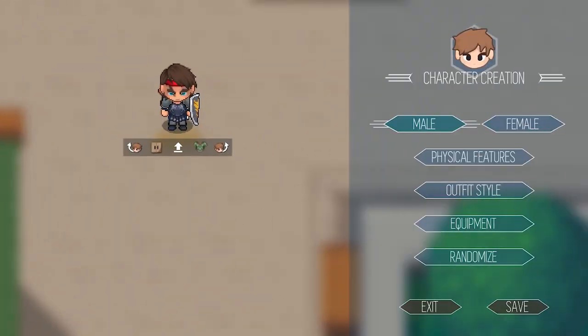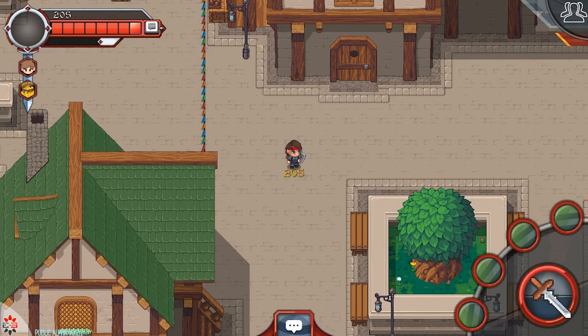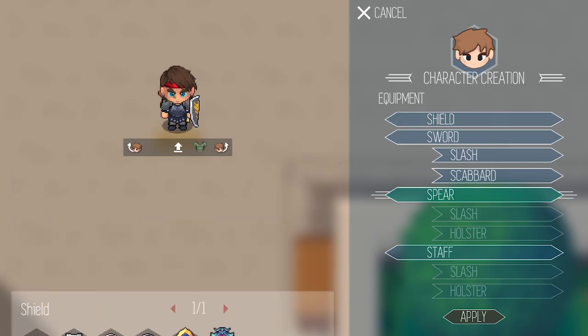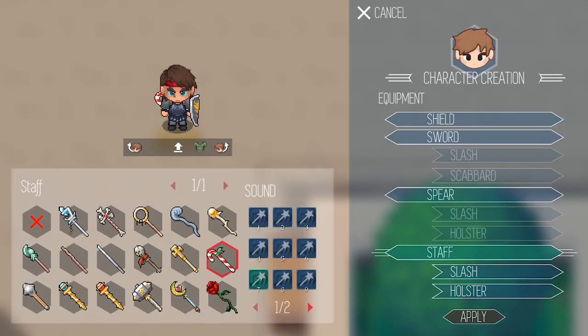Two new weapon types were added: spear and staff. You can also now customize your slash for each individual weapon type. For specific ones like sword, it has a scabbard; spear has a holster, and so does staff — you can choose specific ones for each. Also, now you can choose from custom sounds. As you can hear, there are some sounds that are pretty unique. This is something we want to test and have people have fun with, so go at it.